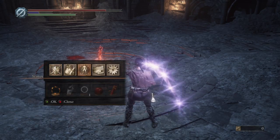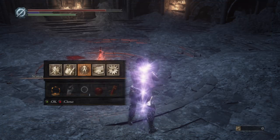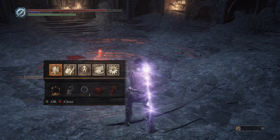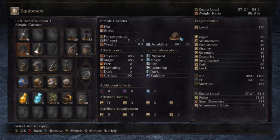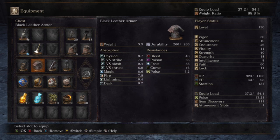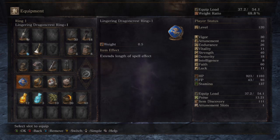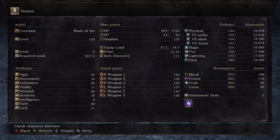Now let's take a look at the AR — it's 740, which is pretty ridiculous. I do take a lot of hurt in my health and endurance, being at 30 and 25. Most of what I'm wearing is Exile plus 10, Yorsha's Chime, Sustis, and Shadow's Garb — everything's for aesthetics. Nothing that matters, but Hornet Ring, Priestess Ring, Ring of Favor plus 1, and Lingering Dragon Crest Ring for Dark Moon Blade, because that just does massive damage.